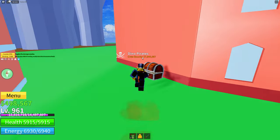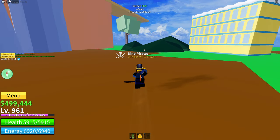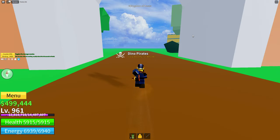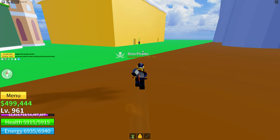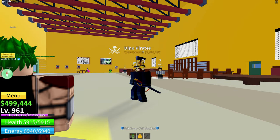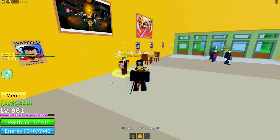I think I had light fruit or maybe magma at the time. After defeating the 50 Swan Pirates, you want to go back to the café and talk to Bartilio again. He'll thank you and then the next step involves the coliseum.